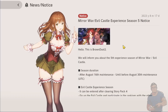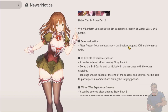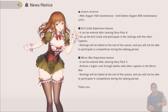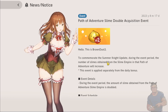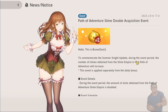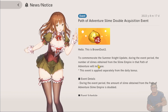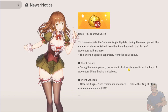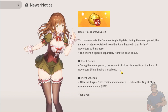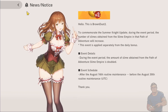We are now at Mirror War and Evil Castle Experience Season 5. And here's the exciting part — to commemorate the summer night update, during the event period the number of slimes obtained from the Slime Empire in the Path of Adventure will be doubled. This event is applied separately from the daily bonus, so it would be really useful.